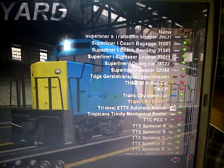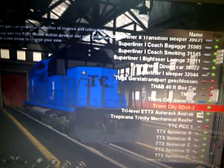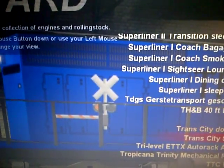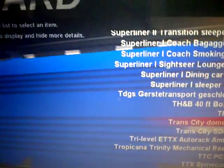My TransCity SD42 — it's a fictional railroad which goes along with my first route, TransCity Outerline. This is its SD40 that goes with it, and it's a dome car. I've gotta paint the rest of the cars too.